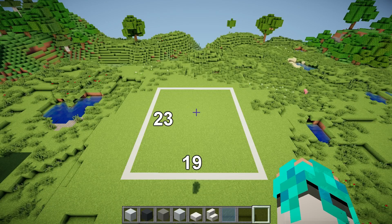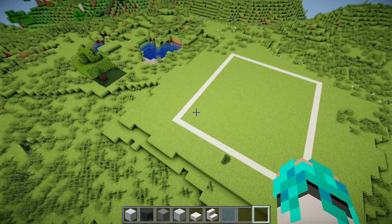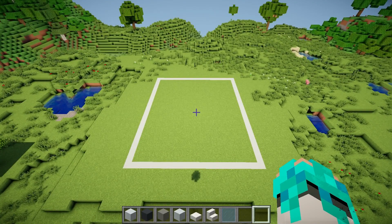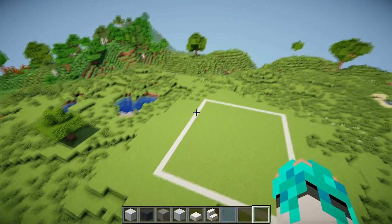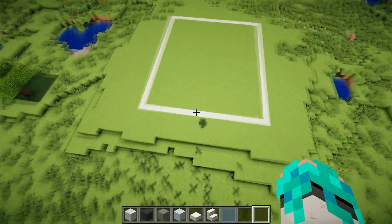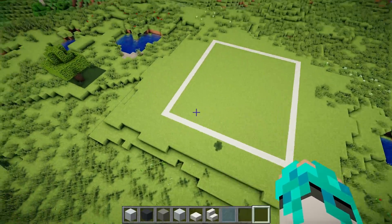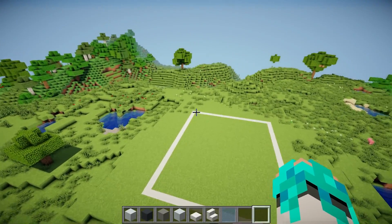So the plot size we need for this build is 23 this side by 19 blocks this side. It is inside the white frame — as always the white frame is not counted to the plot size — but to make everything clear, the size of it is 25 this line by 21 blocks this line. The front of the house is going to be on that side of the plot and we are going to start at the top left corner, right over there.